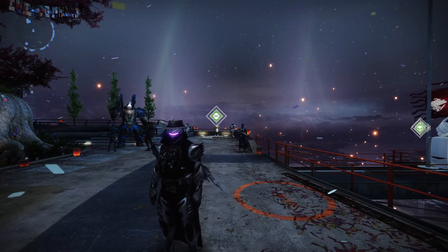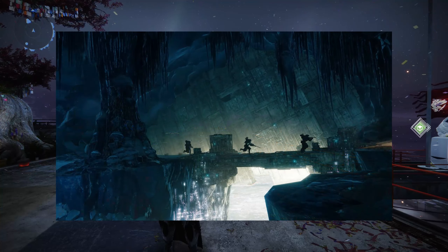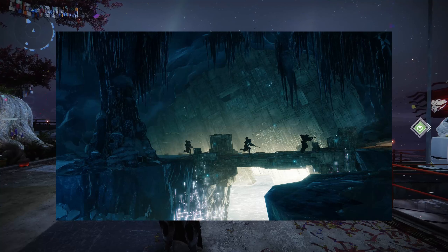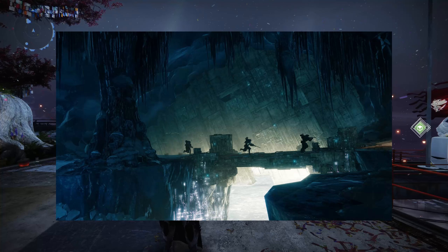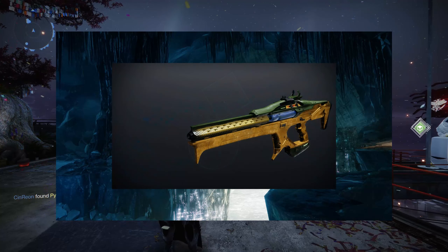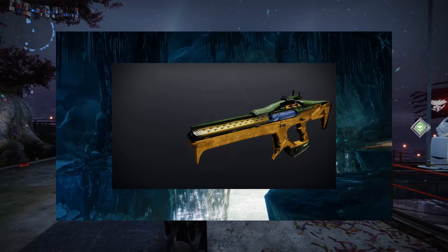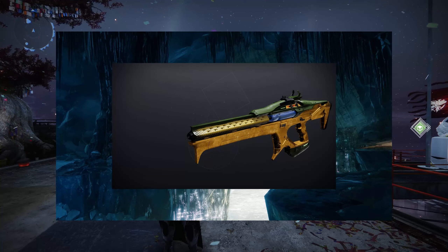The Nightfall available this week is the Glassway, which is a bit of a rough one for most people not used to Grandmasters, but for those of us who have been in the playlist for a while, this will just be old hat — we just gotta get through it. They are also launching a brand new weapon, first time available for Adept: it is the Scintillation Strand Linear Fusion Rifle, which has some nifty looks to it. Linears are still in an odd spot — it's hard to say they're damage meta, but here's to hoping this has a way into the meta.